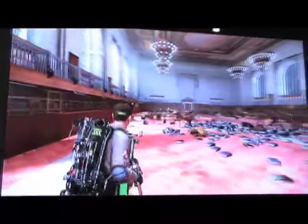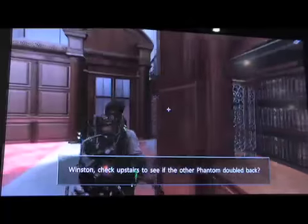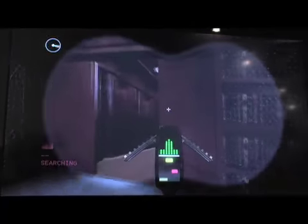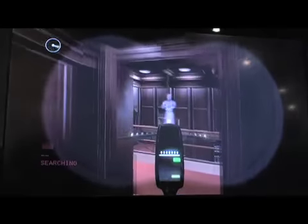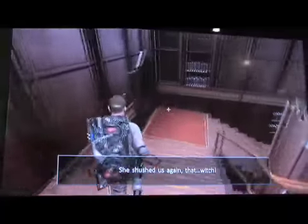The hub that you go back to between different levels is the firehouse, and Egon's always giving you upgrades. You're the guinea pig that he straps all his newest gadgets onto because you're expendable — they don't even want to know your name as the rookie because of what happened to the last guy.